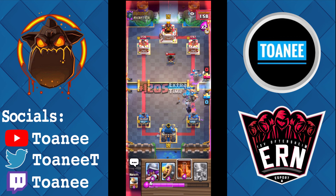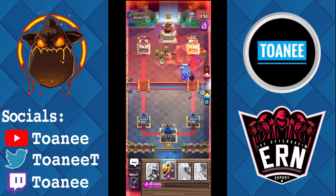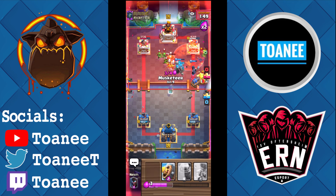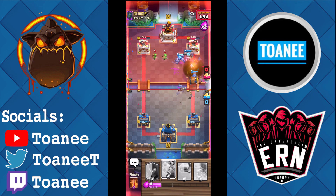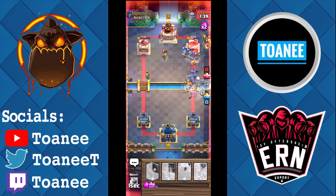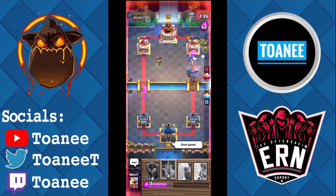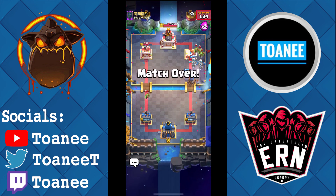I didn't have the Barb Hut on hand — that's annoying, but I'm definitely not out of this. I just got a Poison. The Musketeer is in the Poison zone which means I'm looking very good. I'll Musketeer on offense to help kill all this stuff, then just Barb Barrel — basically full send on offense. I really don't think he can defend all this. The Musketeer locks on — that's the game! Easy 12-win, let's go. Barb Hut gets so much value and just like that we get the 12-win!